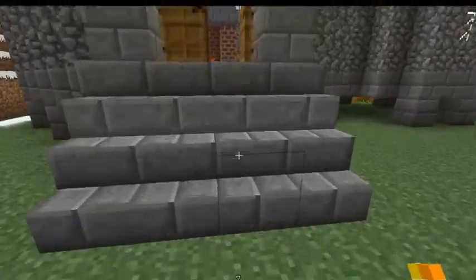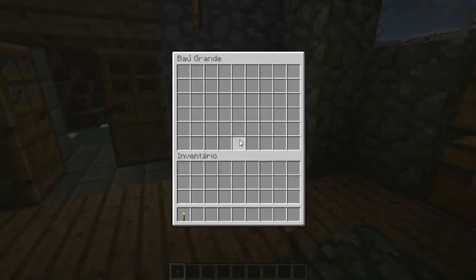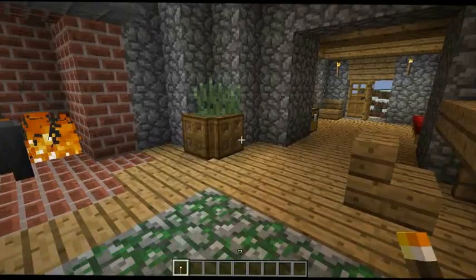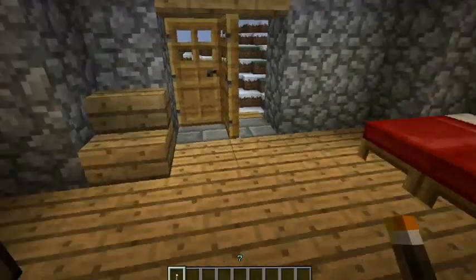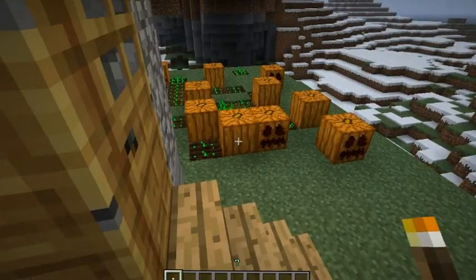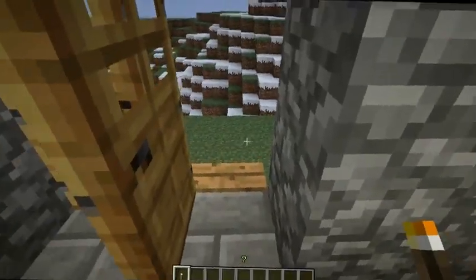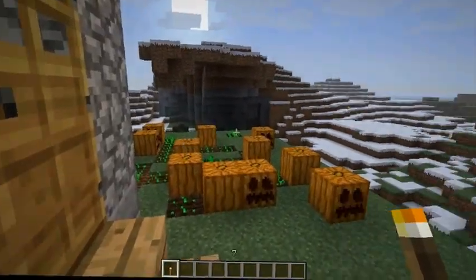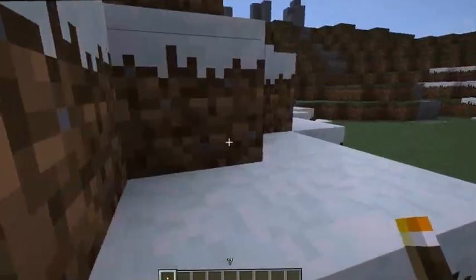Here is Hagrid's hut — everything is open because I passed through. I didn't steal anything, because there's no reason to steal from Hagrid and I wouldn't use anything. Here are his three beds — you can see, three beds for Hagrid to sleep in. And there's the little garden that Hagrid had.